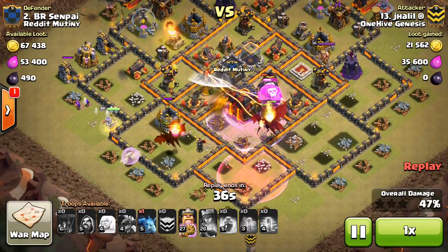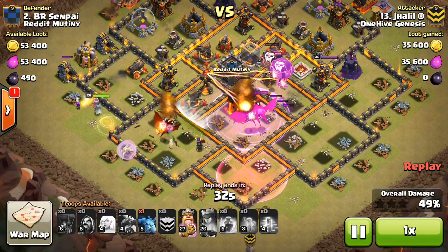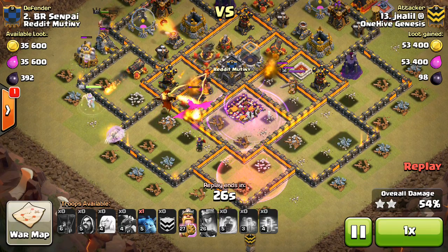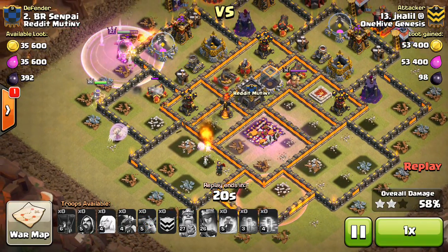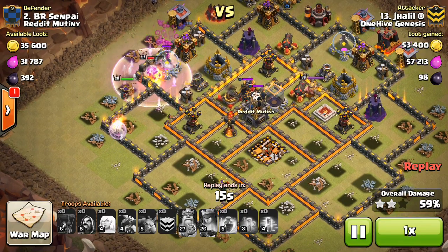He drops the Rage on them too. But you can see, even 7 dragons and all those balloons, they're going down fast - the sweepers are pushing them around. Luckily he gets in there, gets to the Town Hall, and still has a few dragons up. But like I said, they go down really quickly. They maybe got 4 or 5 buildings taken out including that X-Bow. So the percentage really has to come from the Queen.